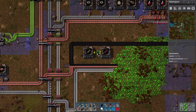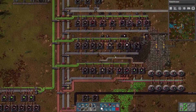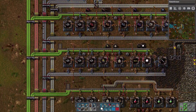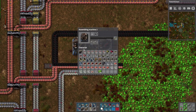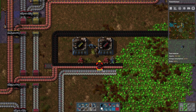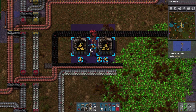You need some red inserters. I need some more of these — let me go grab them. We just need iron for that, and you need iron and steel. So we'll need a long-handed and a fast inserter, and over one. We can do that. Now let's deal with power.